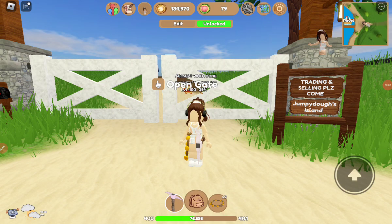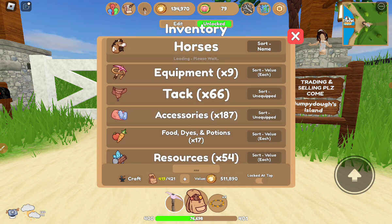Hey guys, welcome back! Today we are going to do a breeding unique check since I have a lot of breeding uniques. If you couldn't tell in the last video, the stable island was saying that I'm trading horses at my island — because yes, I am. Basically, I have a bunch of breeding uniques; I have all of them, I think.